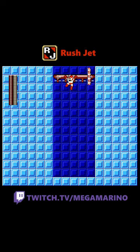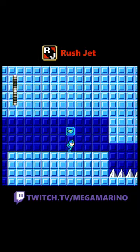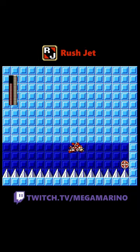You can use Rush Jet with Rush Coil to do a fancy combo. You can also use Rush Jet like a magnet beam and slide through him as he's flying. Now that's a good doggie. Subscribe for more.